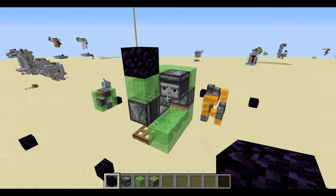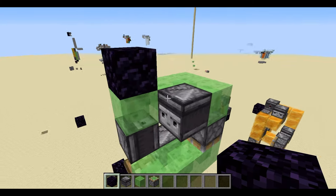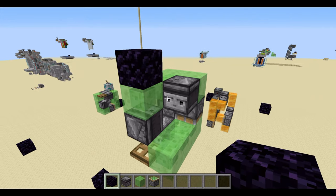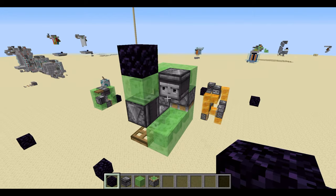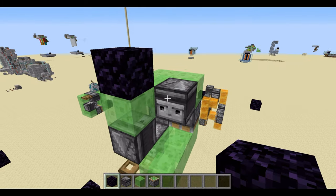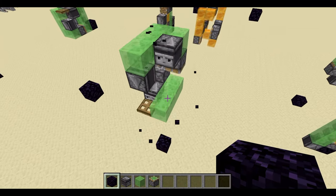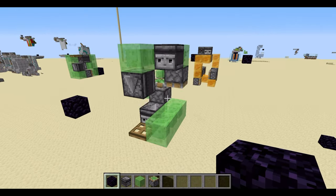Now onto a few more complicated flying machines. This one is a self-returning flying machine — I've got the designer credited in the description below. If I trigger it by placing a block where the observer is facing, it should go down and return back up. As you can see, it's self-returning.